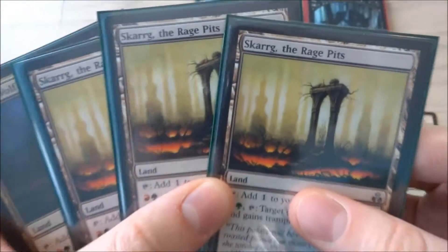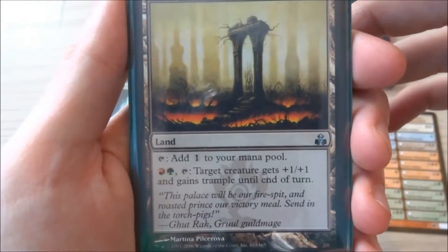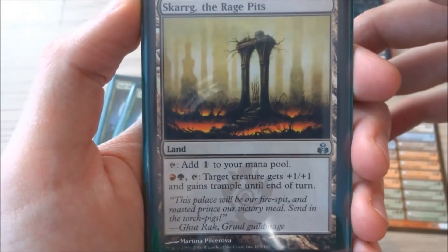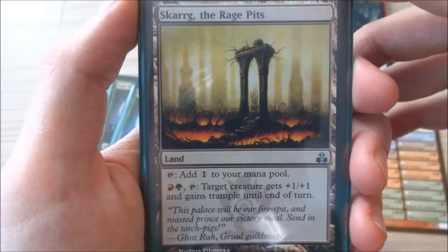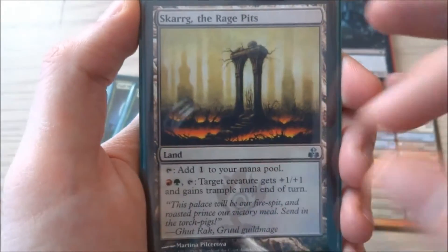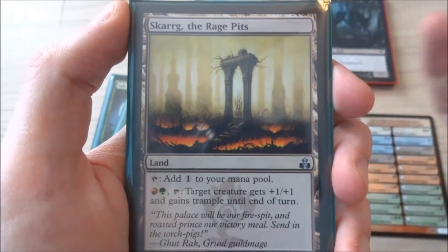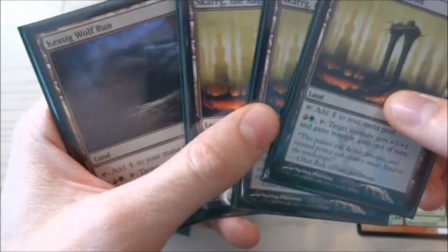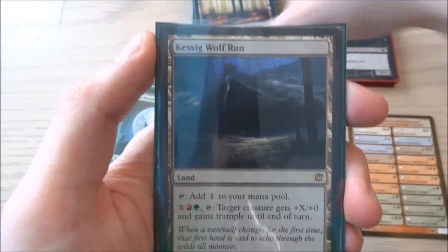I have 3 Scrag the Rag Pits. This card taps to add 1 to your mana pool, a green and a red. It also taps so target creature gets +1/+1 and trample until end of turn. It's not a bad card — if you just want to get some damage through their defense you can give them trample or make them a little bit stronger. I have three of these; they're pretty good, I'd recommend them.